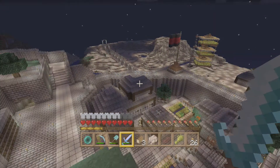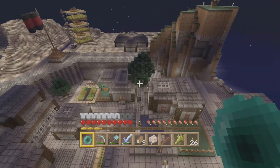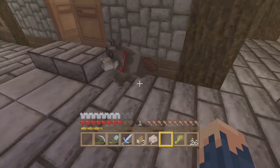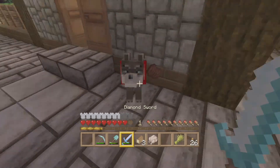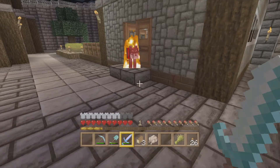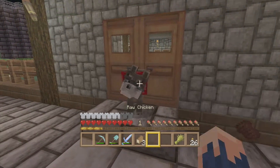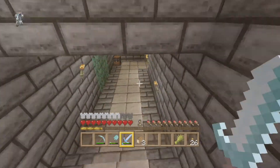We're gonna continue on, there's a dog down there. Let's head down and go over to the end portal. What did you do? You do not poop on my floor! That's what you get - don't ever poop on my floor again. Oh, he survived! I gotta feed him raw meat. I wasted my ender pearl, so it's gonna take a while to get over there. Let's head down here.